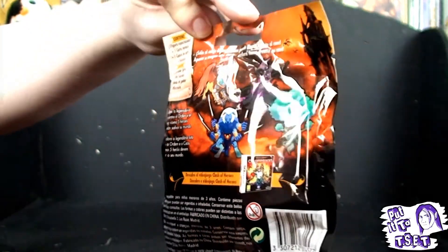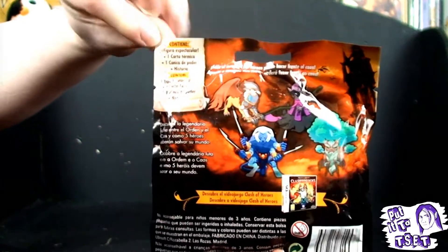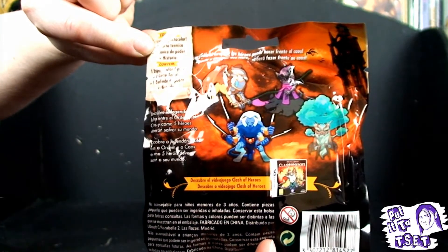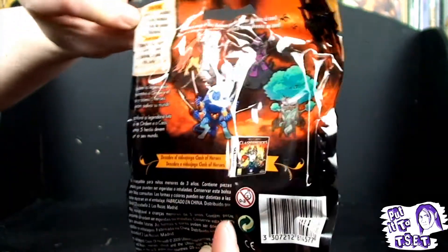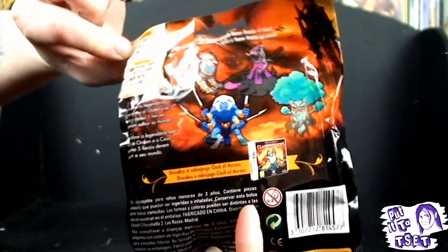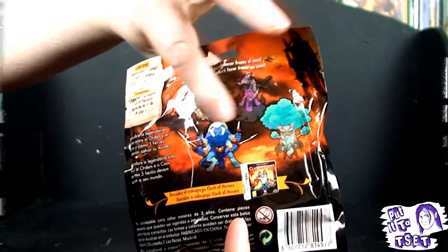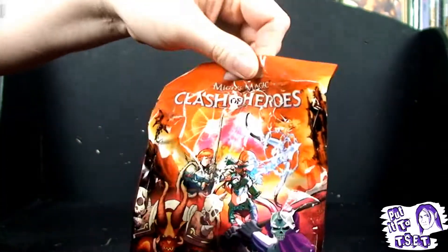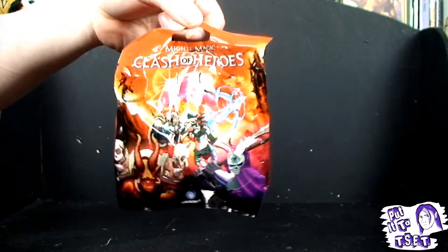In this here, I have no idea what it actually says, but there is a figure, there is a marble, and there is a card. I'm well aware of this because I've had these before. They've got different designs, different characters, different things — all of which appear in the game. Blind bags, very nice, very cute.